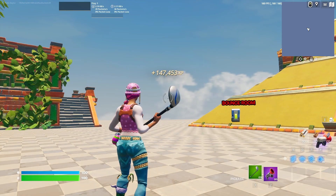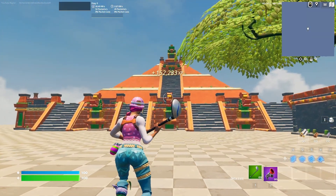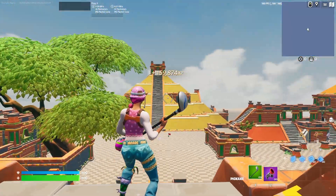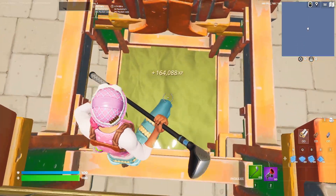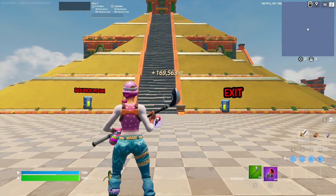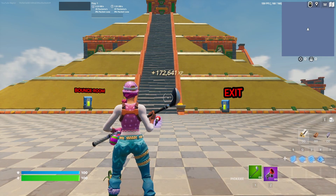We can actually get more — look back across this temple and you can grapple up to the top. It's the back one, not the front. Right in this doorway, drop into the water, face forward and there's another secret XP button. The secret XP glitches just keep coming — they're everywhere.